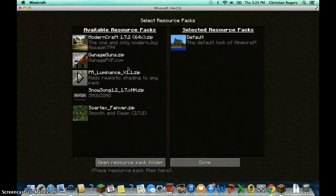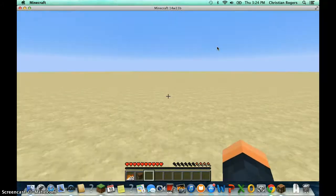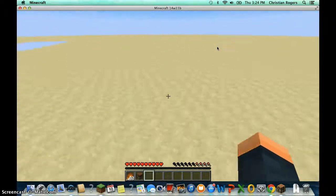I am not using any texture packs — I just have a bunch here, but I'm in the default texture pack, or resource pack, whatever you want to call it. There's no way this is just a resource pack that makes it look like Chainmail Armor.